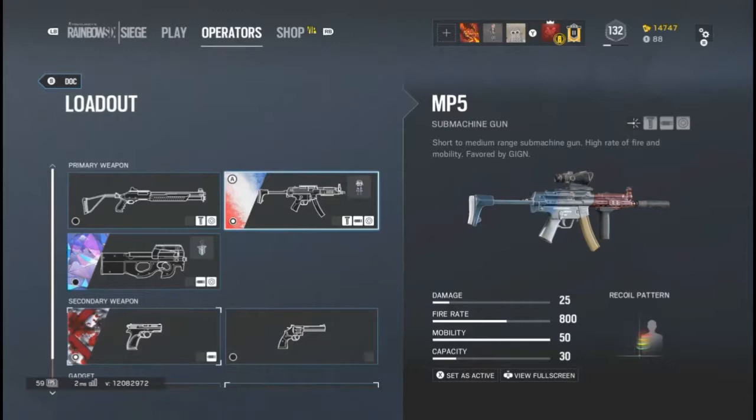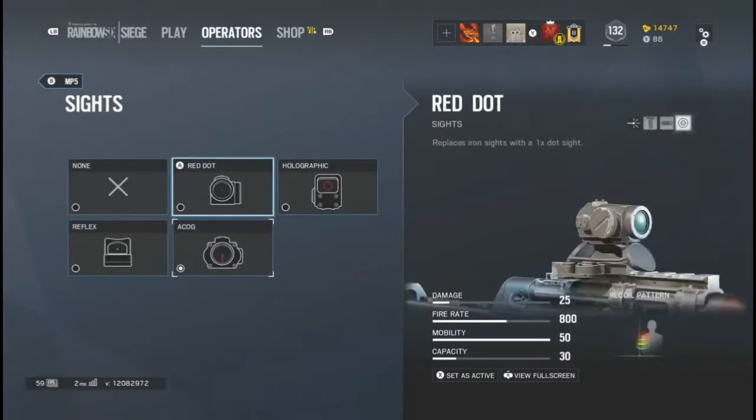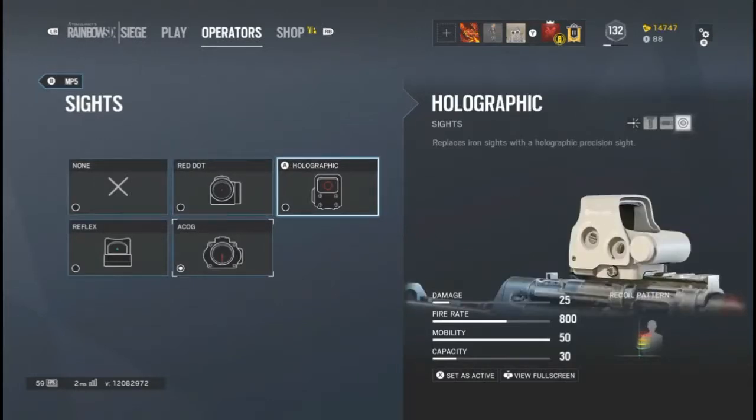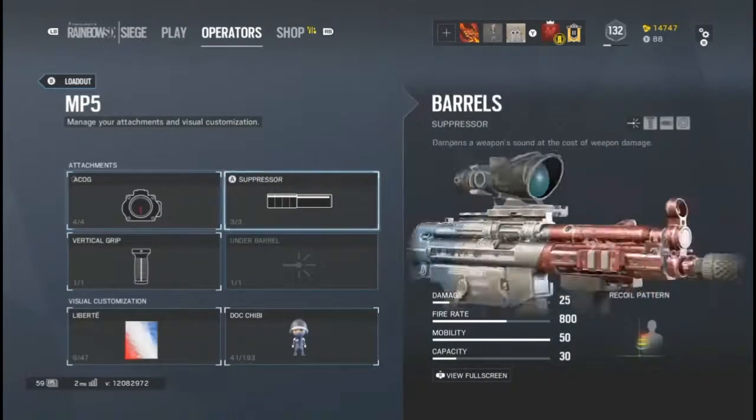The MP5 — the bread and butter submachine gun. Manageable recoil, and if you can manage it, it's a deadly gun. You have the red dot, the holographic, the reflex, and the ACOG. The ACOG obviously has preference here — I mean, it's always the ACOG, right?